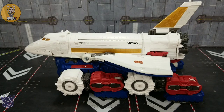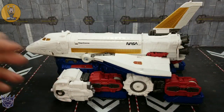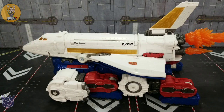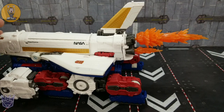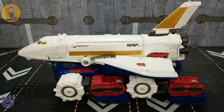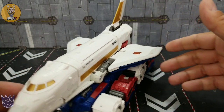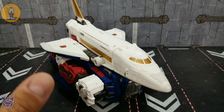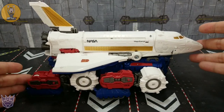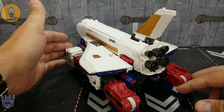While we've got the instructions here, we'll show where some of these things can plug in. Anywhere there's a 5mm port, you can plug them in, and the blast effects can plug into the thrusters in the back — or really anywhere else you want. He does have wheels on the bottom and rolls fairly well. In his combined shuttle and carrier mode, he looks amazing. As fans, we should be pretty happy, because this is a nice-sized figure — big enough to feel like you're getting your money's worth, and it absolutely looks brilliant.